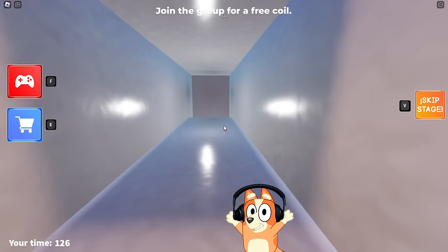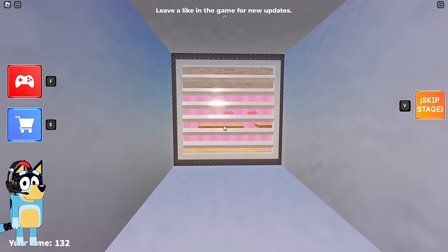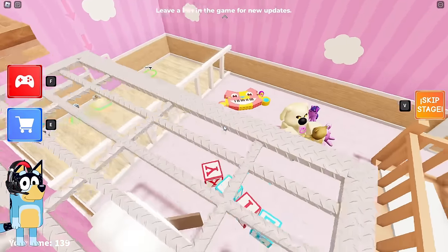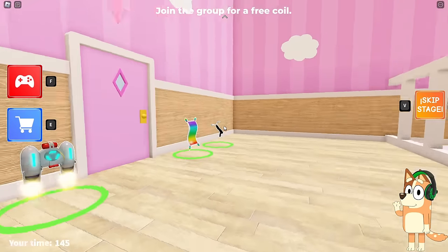I wonder what task we will see in the next place. I already really like this game because it contains quite interesting tasks. This is a mission that involved escaping from a family of cops. Let's jump down and move on. We can click on something in the wall? Looks like it was just a bug. Let's open the door and find ourselves in the next room.